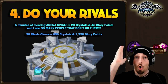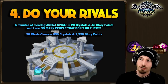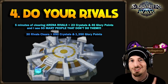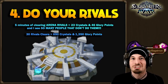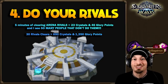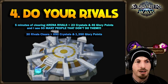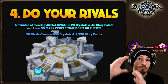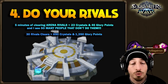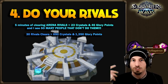Tip number four: do your arena rivals. This seems extremely obvious, but you'd be surprised how many people don't do their arena rivals. They say they don't do PvP — but arena rivals are basically the PvE version of PvP. For example, five minutes of clearing all arena rivals equals 23 crystals and 45 glory points. It really adds up.